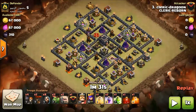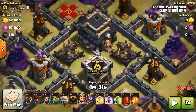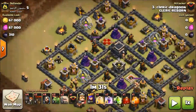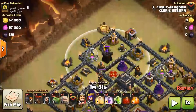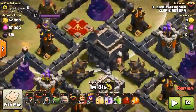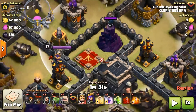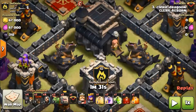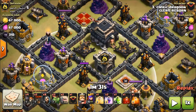As you can see here, this base has centralized air, which is the first thing that made me think of baby drag. Although the X-Bows are up, I'm planning on getting those in my kill squad. So what I'm going to do is lock my goalies on right here, wall break into this point, jump spell over this wizard box right on that wizard tower, and it's going to get me into this core with the Town Hall.